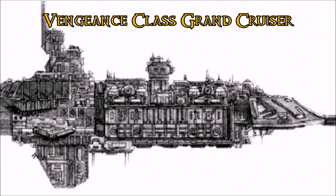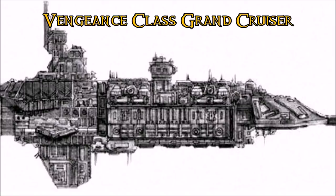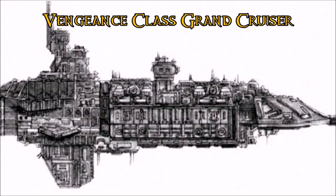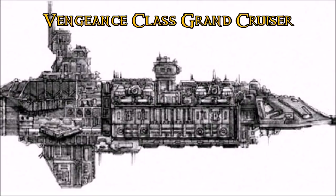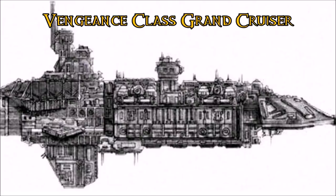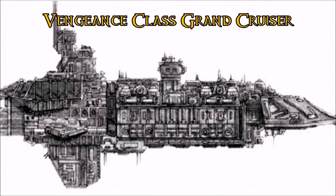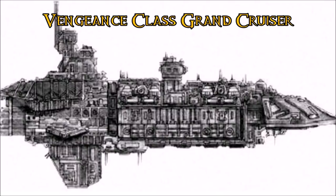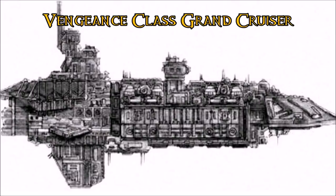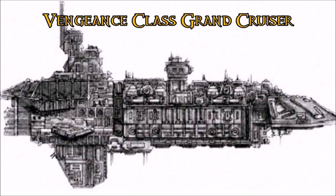We can see the evolution of ships over 10,000 years hasn't changed much — just been honed and modified, but the core design is here with the Vengeance class. It's clearly a long-range vessel relying on precision lance batteries for main weapons and macro cannons for anything that gets close. Think of it as a really big Lunar class cruiser — the tradition of using lance weapons to destroy void shields and attack critical systems while macro cannons rip at armor, trying to tear a ship in half or break its spine. This has been a tried-and-true design for apparently 20-some-odd thousand years.